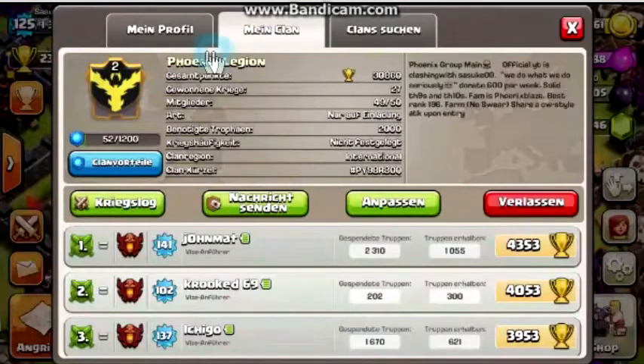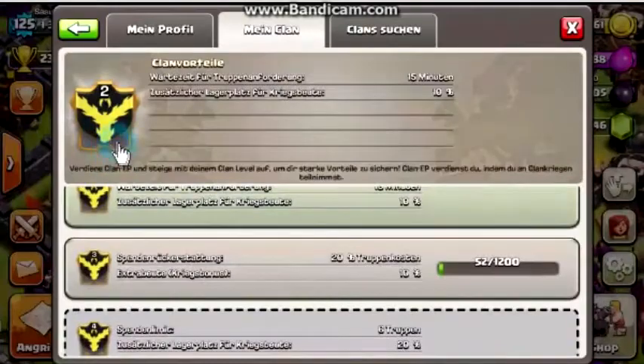We got 10% more clan war loot storage in our clan castle. As you can see, we have those little wings on the side of our Phoenix Legion clan symbol, and the bottom of the shield looks a bit different from level 1 clans.